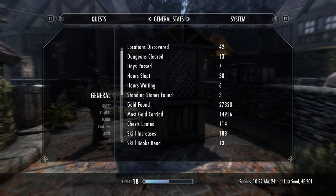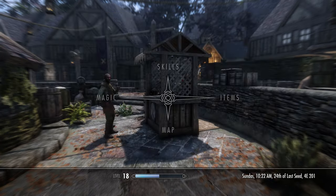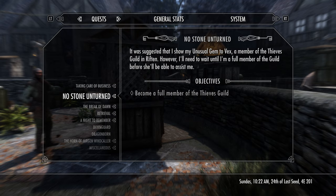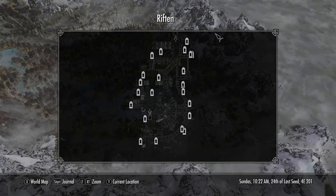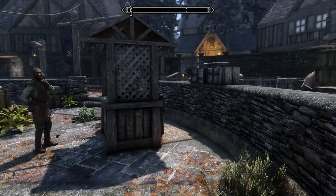Let's see the quest we have now currently. Taking care of business. What does the map say? Do we still have something to do in Riften? Yeah, it's here. That is to locate Brynjolf at the Ragged Flagon. So that means we need to go down here.